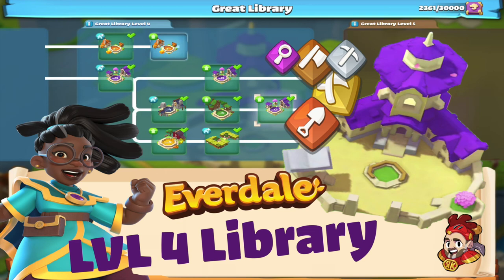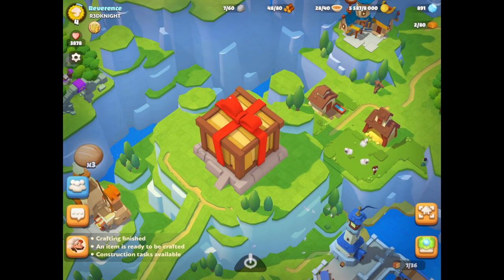Hey there, it's me Red Knight and welcome back to Everdell. For this video I'm going to be looking at our level 4 library. We need to start progressing through the library by adding in some of the actual guilds that are available within the game, and we're going to be using a lot of the research tokens for this.